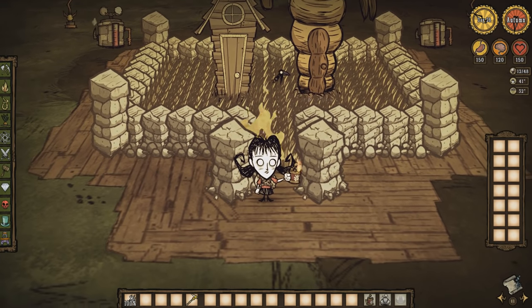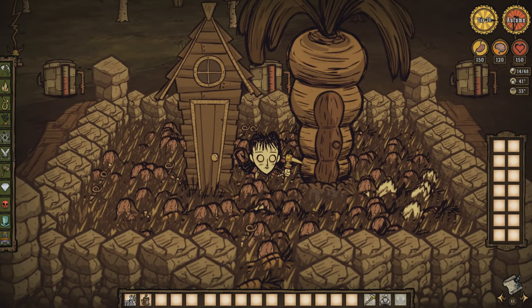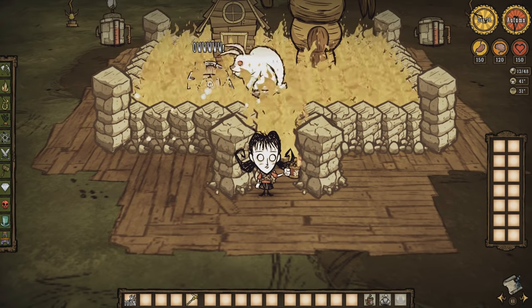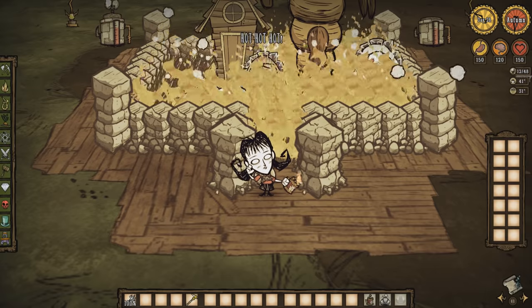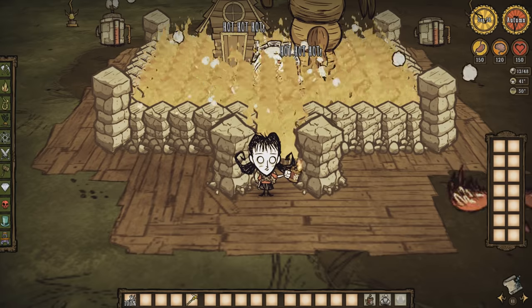Fire farms are an incredibly powerful way to automate the killing of enemies, and in turn, the production of resources. A fire farm is a way of killing an enemy via fire damage, while also using a fling-o-matic to keep the enemy frozen in place, save loot, and to keep the fire constantly spreading.